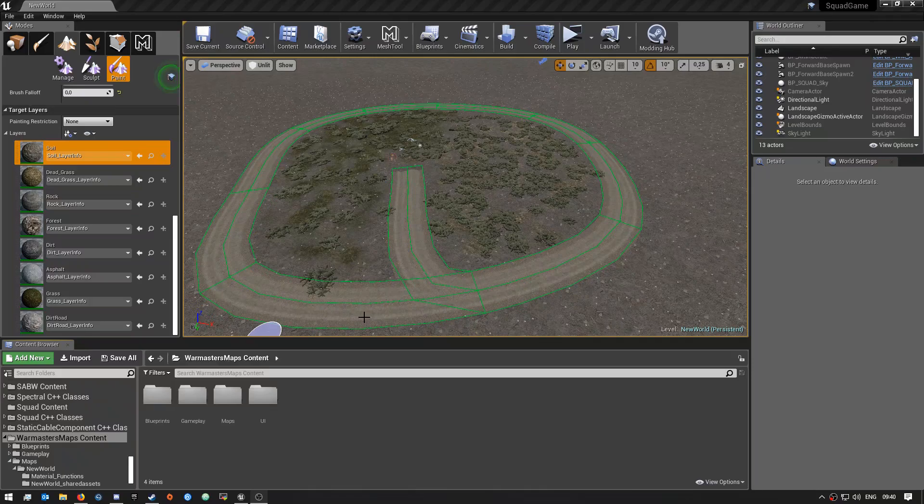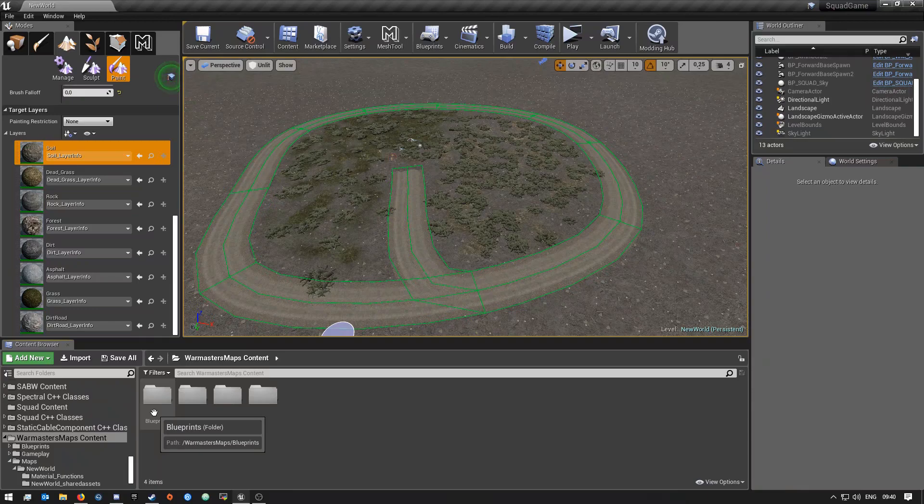Hey, what's up guys and welcome back to another video. Today is another Squad modding key tutorial video. In this video I'll be showing you how you can create your own custom weapon that you can then assign to a role. I haven't figured out everything yet, but so far everything works. It's just the reload — there's something wrong with it where it plays the reload animation of my custom weapon but it doesn't take out the magazine.